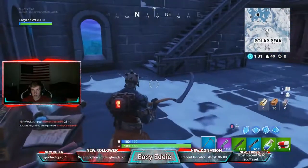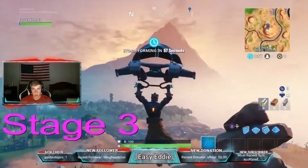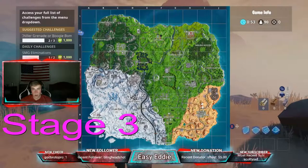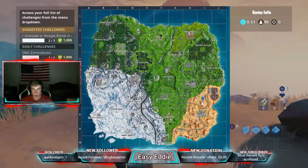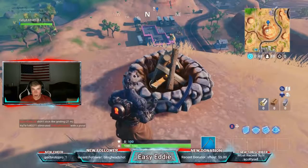Here on the map — see my marker on this mountain below, next to Paradise — light the campfire and look at the skin. It's now cracked and lava-y. That's Stage 3 unlocked.